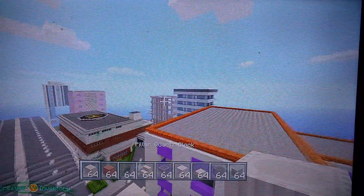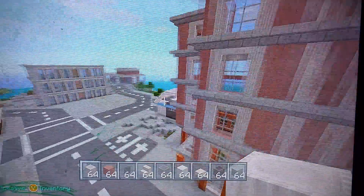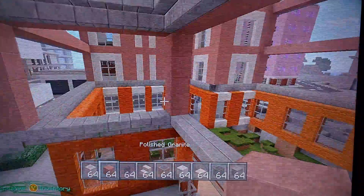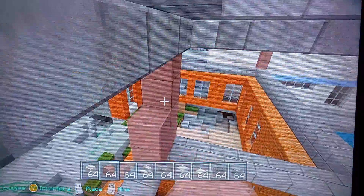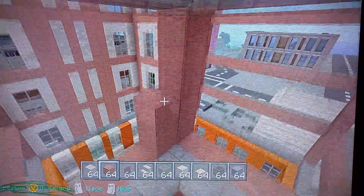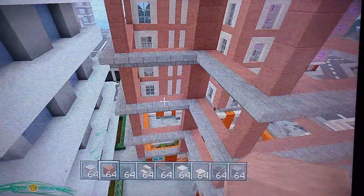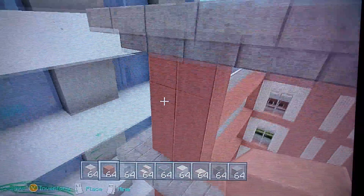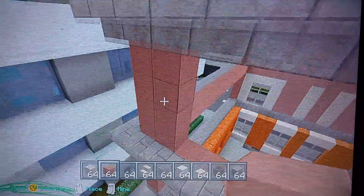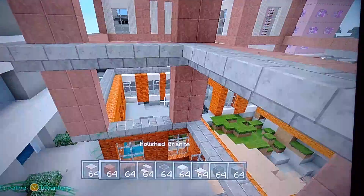Let's get started on this building. As I said earlier, I have already started the front. This is the design I'm going with for right now. I haven't decided how to do this side yet, but I do know how these sides are going to go. This is going to be like apartments, condos, whatever. I think there's going to be one, two, three, four - possibly eight apartments in this. I don't think I'm going to make the ground floor apartments. I think I'm just going to make that like a big lobby area.